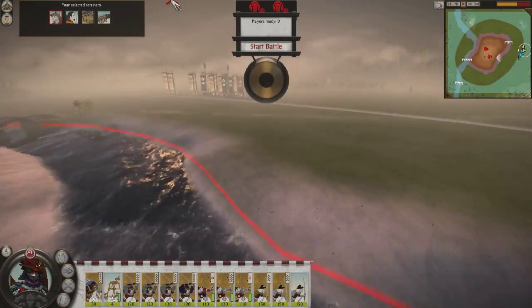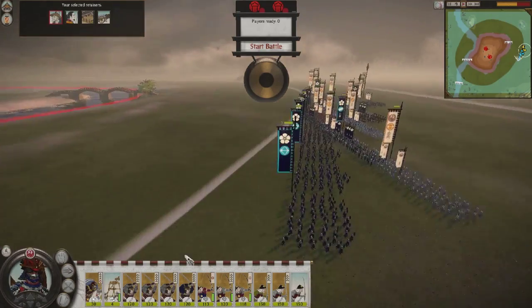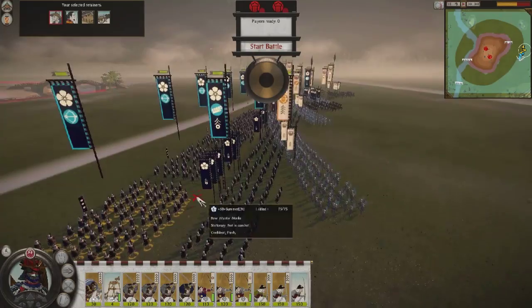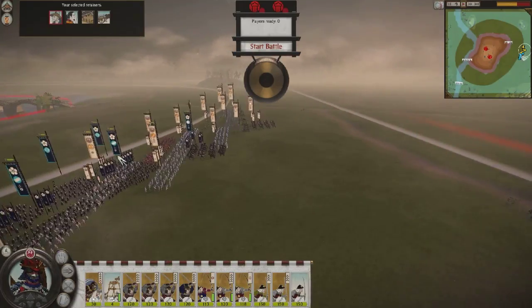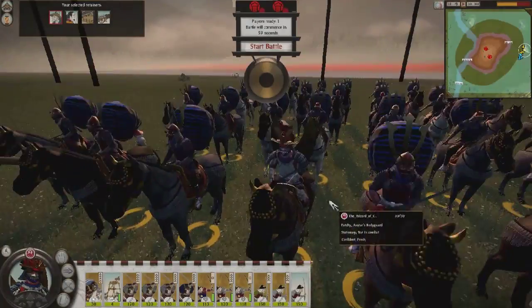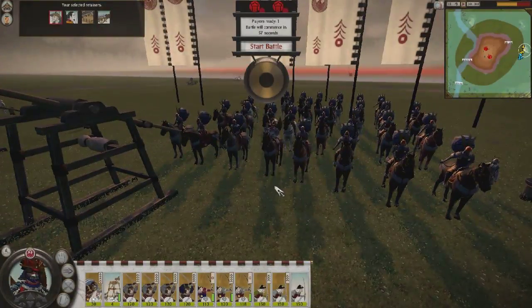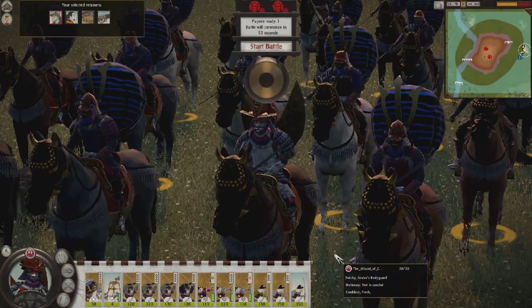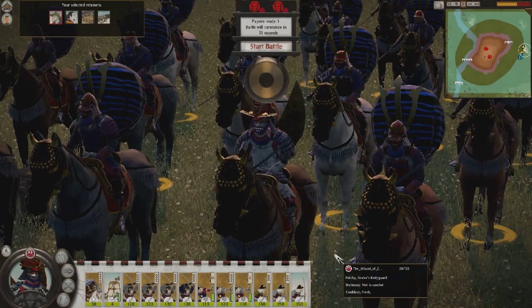Let's take a look at what my teammate has brought. He's a 10-star, which is good because hopefully his leader will be very good. I've actually changed Patchy up a little bit — check him out, here he is in his full armor. Let me get you a better view of it. There is Patchy in his armor, and some of you may be wondering how I got that. I'll explain it later.